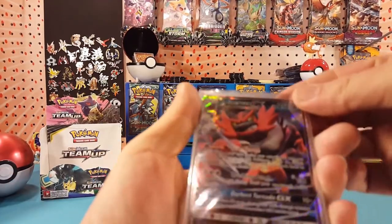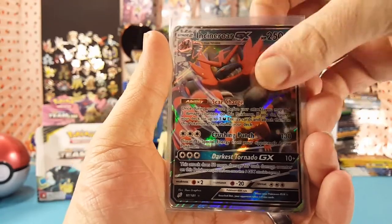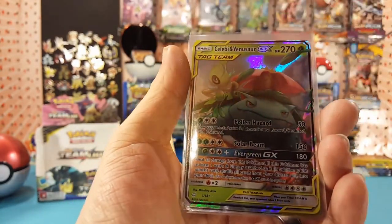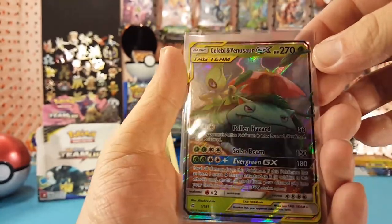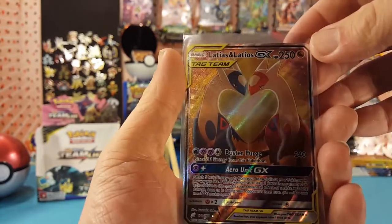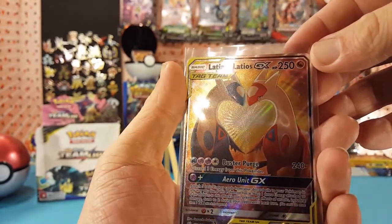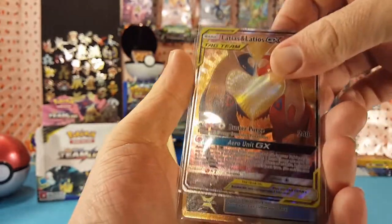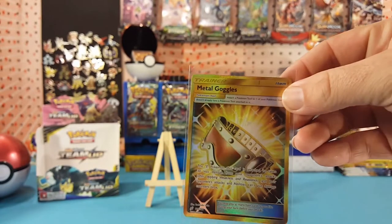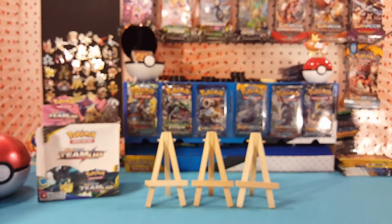The GX cards pulled were Incineroar GX, Mr. Mime GX, Celebi, and Venusaur GX tag team card. Also the full art Latias and Latios GX tag team — very nice looking card. And the Metal Goggles Gold Secret Rare. So not a bad box overall!